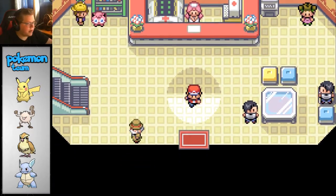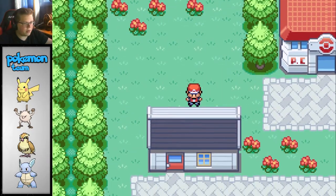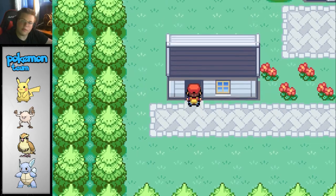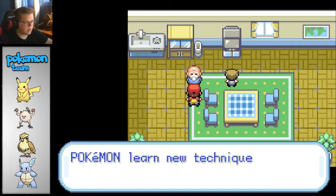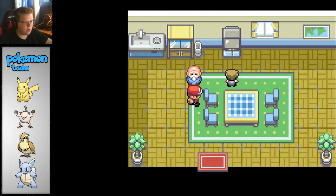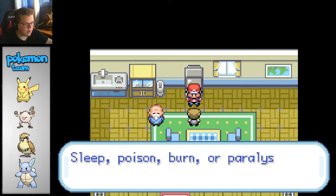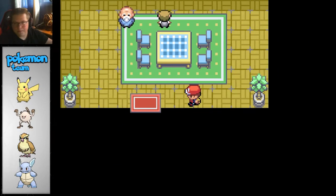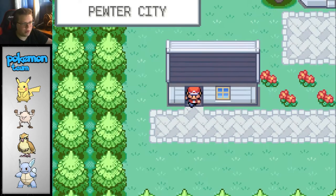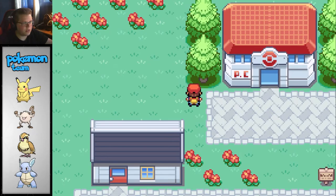I'm definitely going to put in a Nidoran male. But first, let's go ahead and check out the rest of this town. Certain moves have to be taught. You weaken a Pokemon in any way, shape, or form - they tend to be easier to catch. Which is a good lesson.